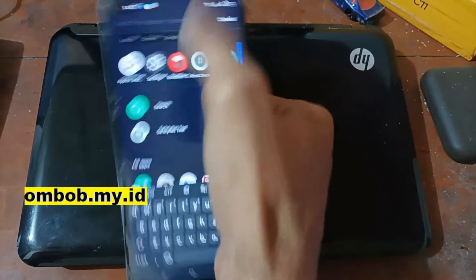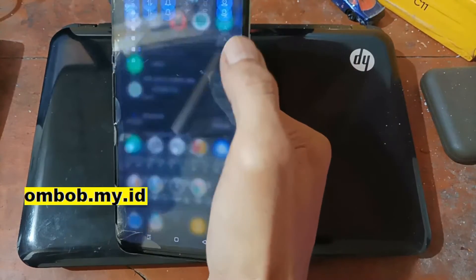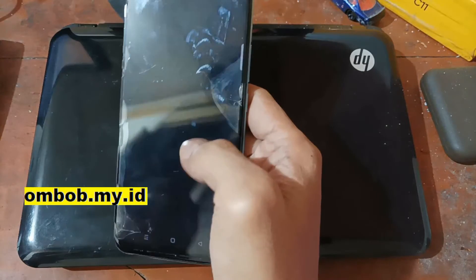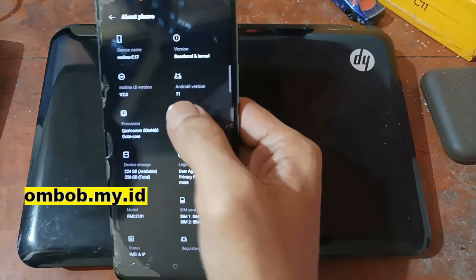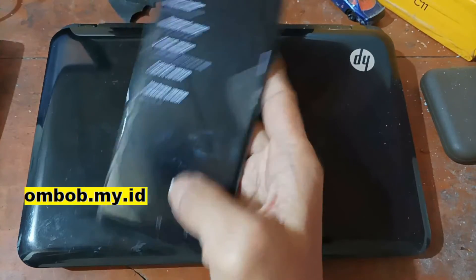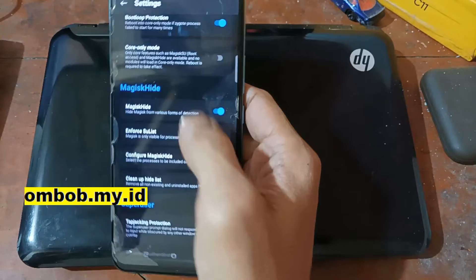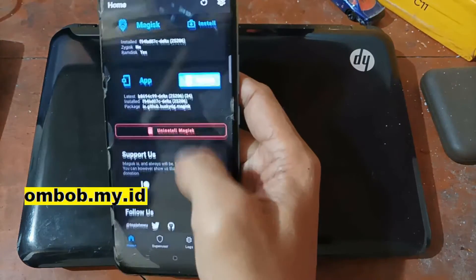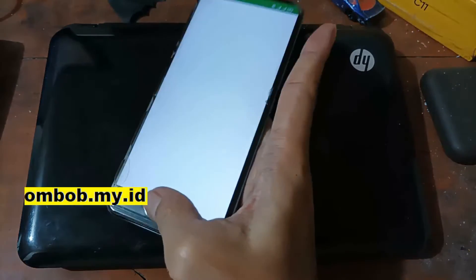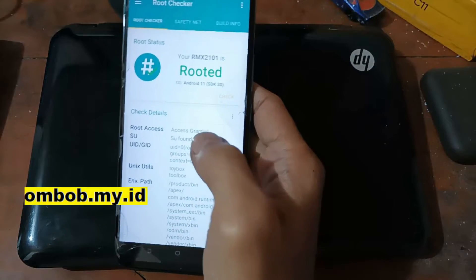Hello guys, this is the Realme C17 with the codename lmx2101. In this video I will show you how to root it using Magisk in a pretty simple way, so stay tuned and check it out.